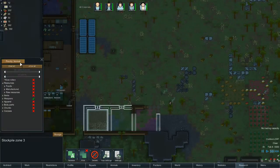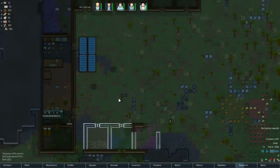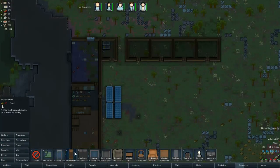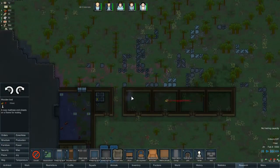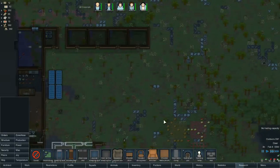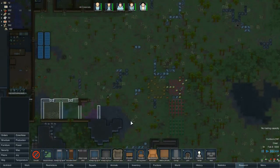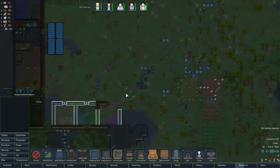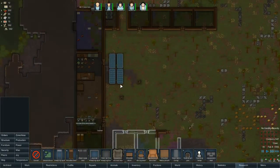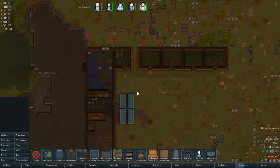This one has preferred, preferred, preferred. We have the rooms up here - let's build some beds. We are low on wood, but we have plenty of wood out here that we can use. It's all good. How about food? We need to hunt more.